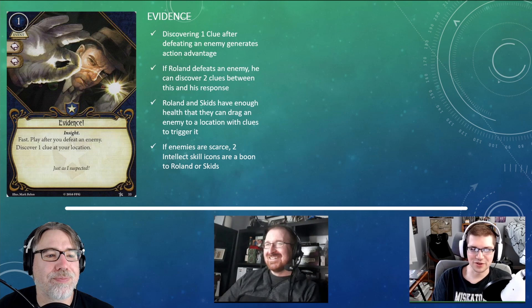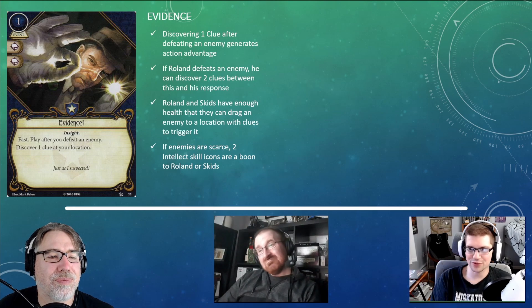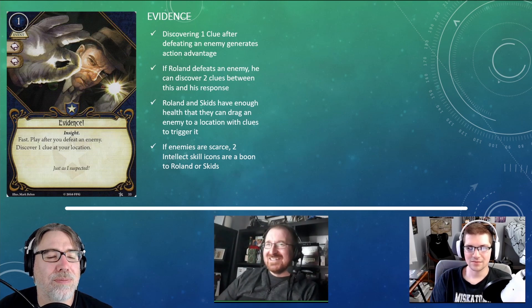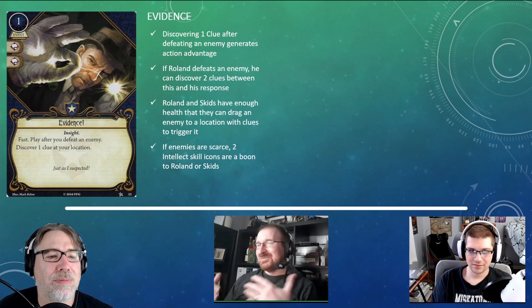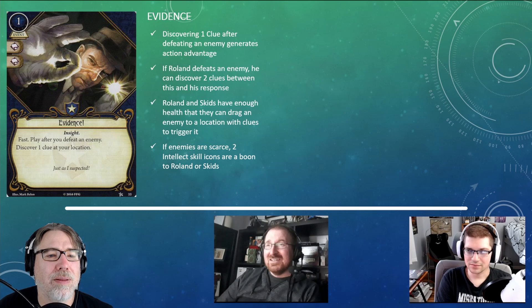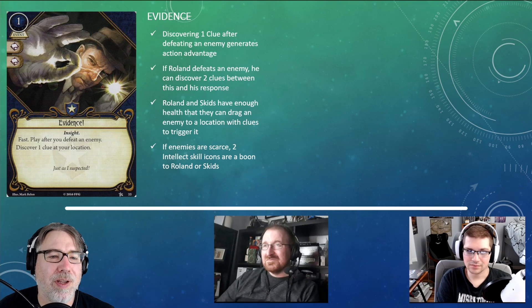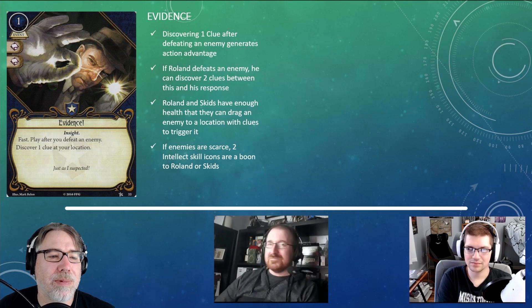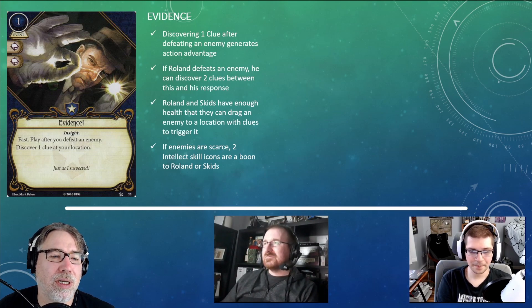Any card with two matching skill icons is worth looking at, and Evidence is a really solid card in Guardian. Guardians like defeating enemies — Roland really likes defeating enemies — and Evidence helps you complete the scenario while doing your enemy management. The ability to discover a clue and piggyback that on defeating an enemy generates the action advantage you're always looking for.